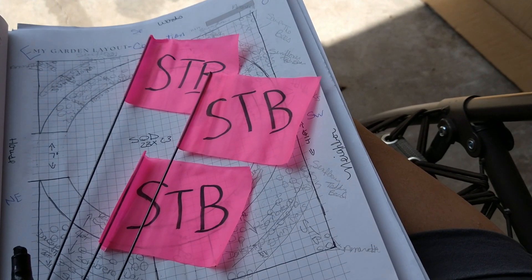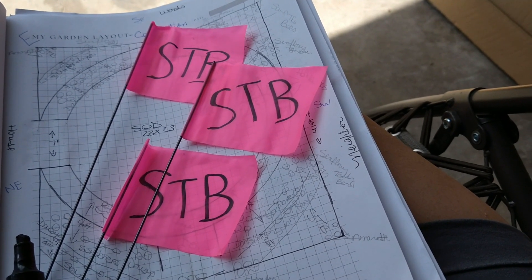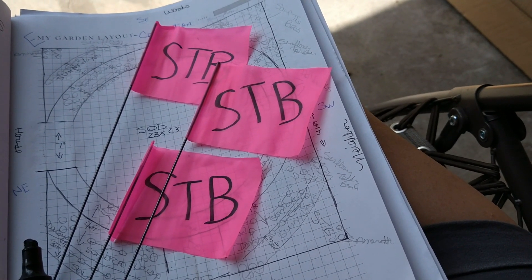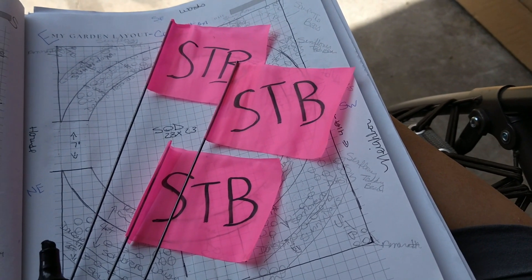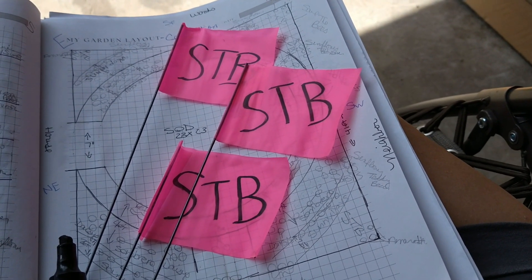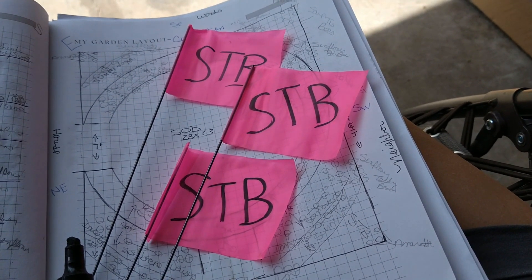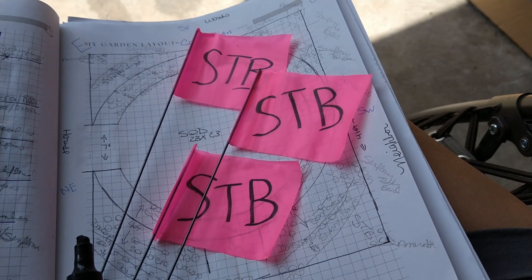Here's an example of the flags I'm making for markers — I'm putting on them what plant they mark. This one is the 'Save the Bees' mix. I need to do one more since one goes in each corner for the Save the Bees flower mix. I'm just going to keep on labeling.